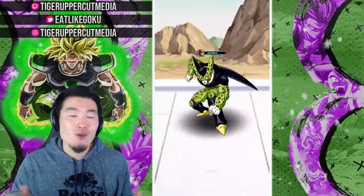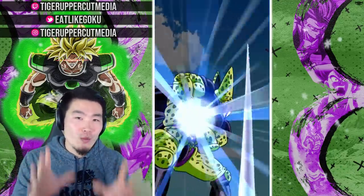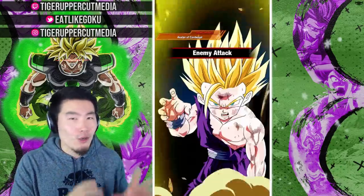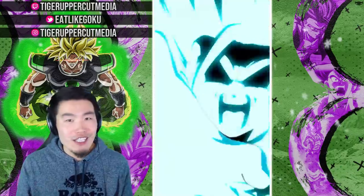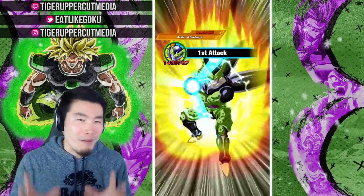I know I'm being super obscure right now, but essentially it has to do with the super attack animation of the AGL Super Saiyan Blue Evolution Vegeta, and the fact that Akatsuki, in the previous data download or update, actually made a very significant change or upgrade to the animation. Before I go any further and tell you guys exactly what happened, let's do a little comparison.